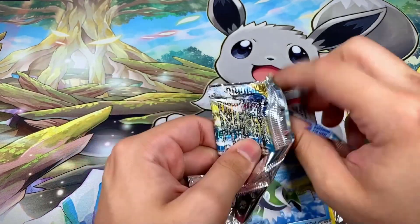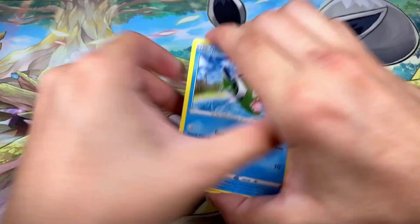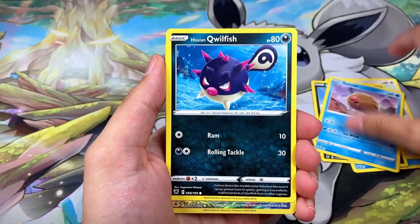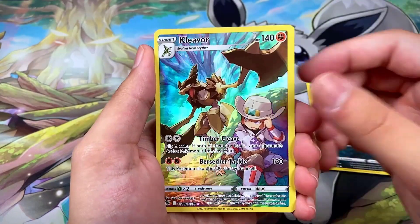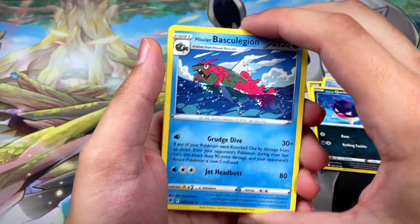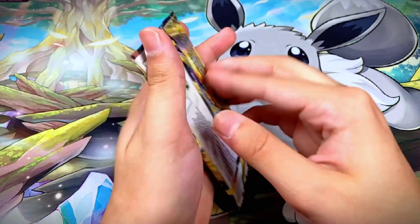Pack number four: three packs in we already had a bunch of hits. We got Hisuian Basculin, Glameow, Puchiana, Swinub, Hisuian Qwilfish, a Kleavor Trainer Gallery, followed by a Hisuian Basculin legion. Very nice!